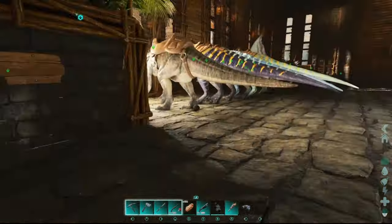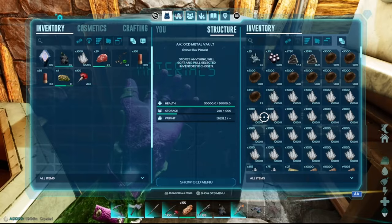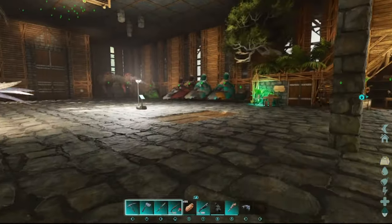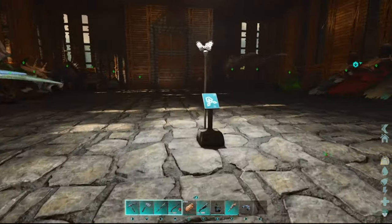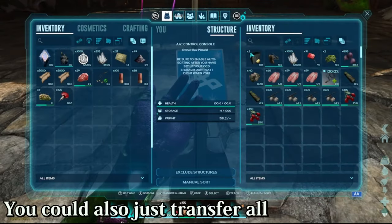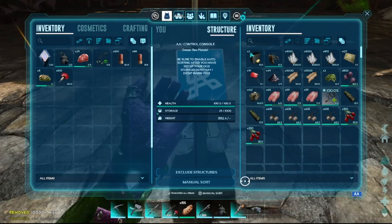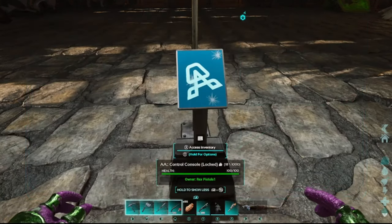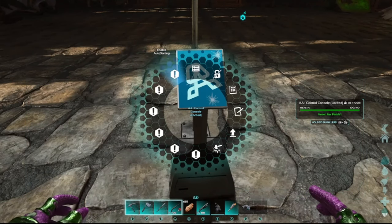Say you come home from a massive farming trip — we've got one vault over here just for materials. Take some stuff out, then when you get back, just open the control console, put all the stuff in, and go to manual sort. It'll put everything in exactly the right vault. You've also got the option to enable auto sorting, so it sorts automatically without needing to click manual sort every time.